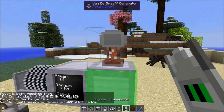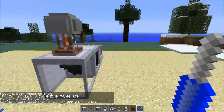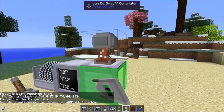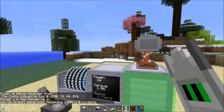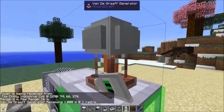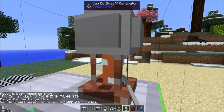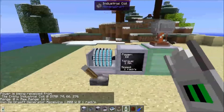What the Van de Graaff generator does is it takes in power. With one watt you'll notice it's actually storing up power — there it goes — but it wasn't nearly enough. What you need to do is give the Van de Graaff generator enough power. Let's give it four Newton-meters at 256.